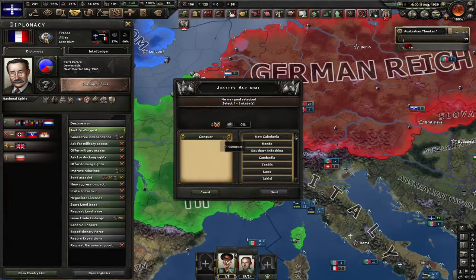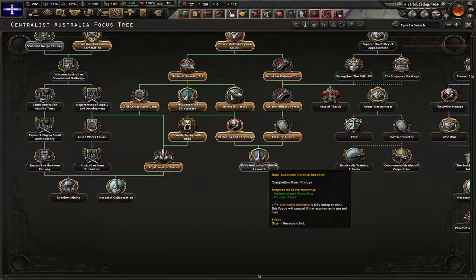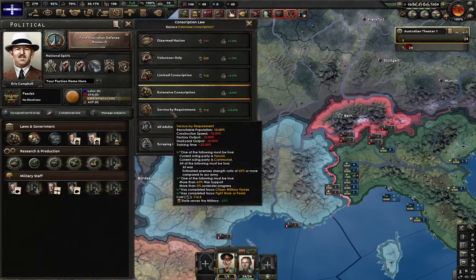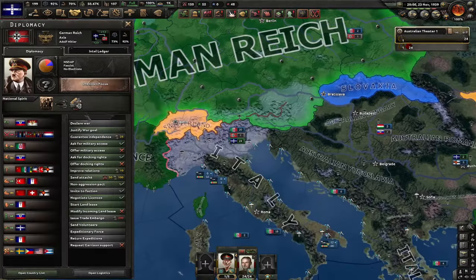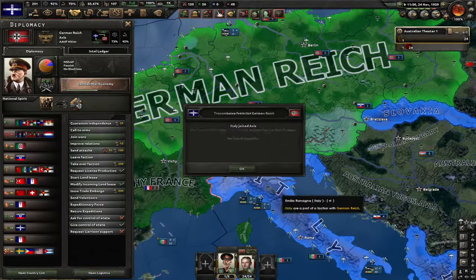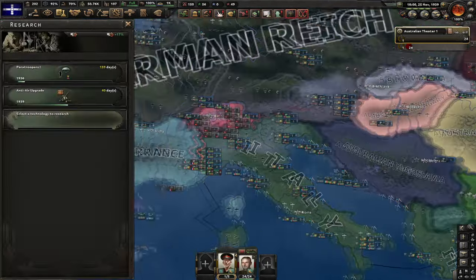France is gone — we got Vichy France, that's what I want to see. Let's start justifying on them. Let's go for Service by Requirement and let's rush paratroopers — I might have to resort to using those. I have to dismantle my faction, kick out Italy, and join the Axis. I can't just stay out of the Axis because the Soviet Union is going to attack me, but they have a non-aggression pact with Germany — so by some logic they shouldn't be able to actually attack me.